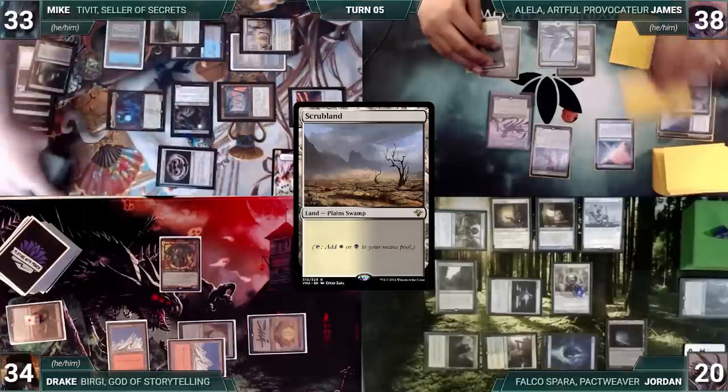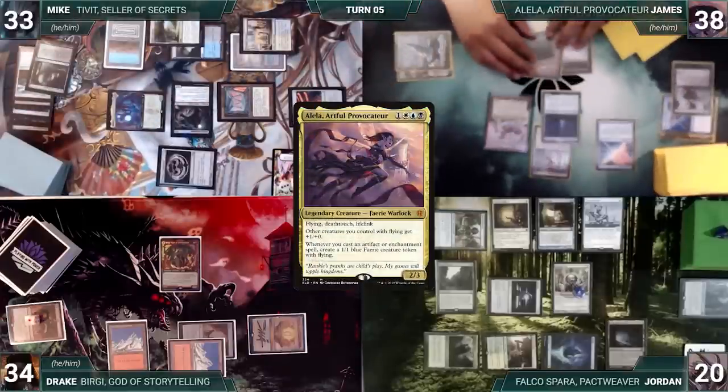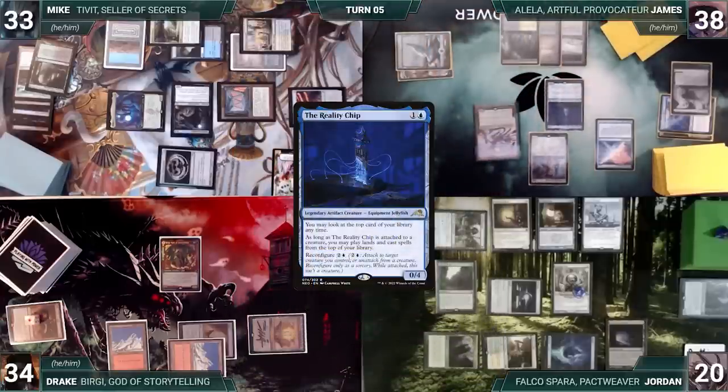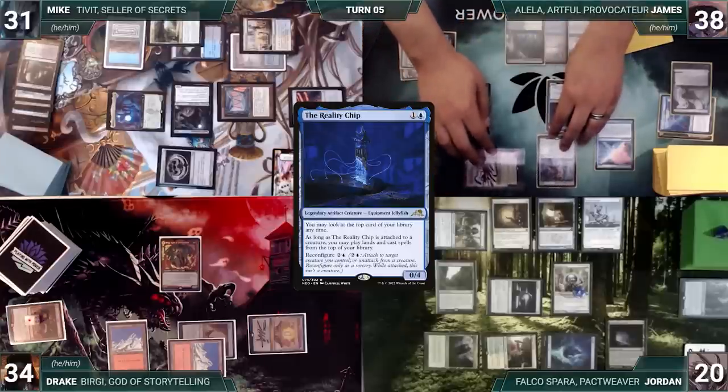James draws and plays a Sea of Clouds. He casts the Reality Chip — Alela triggers and James creates a Fairy. He looks at the top card of his library through the Reality Chip, moves to combat, and attacks Mike with Alela. Mike takes it and James gains two life.